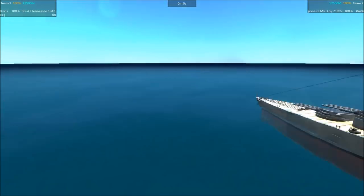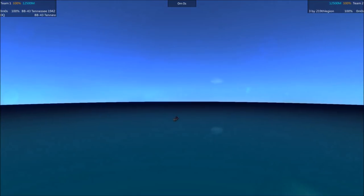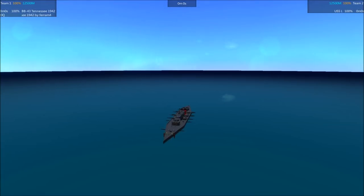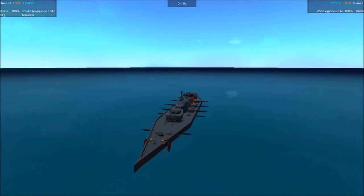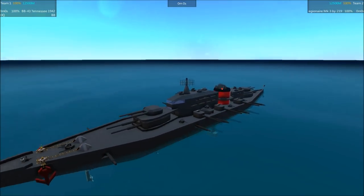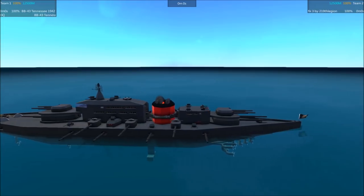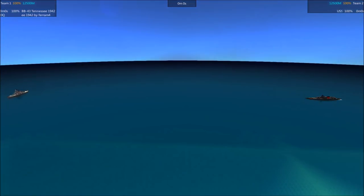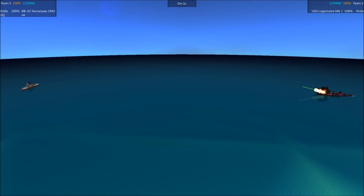If it then gets the beauty votes, it will also become a Hall of Famer. Standing in the way of the Tennessee's goal — the Tennessee by Fur Arm 4 — is the USS Legionnaire by 219th Legion. We'll go ahead and get this battle started, see how things go.